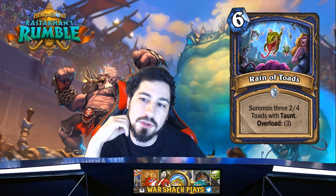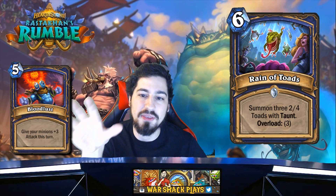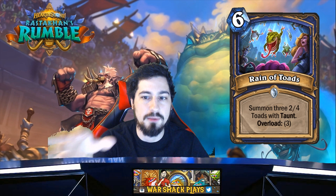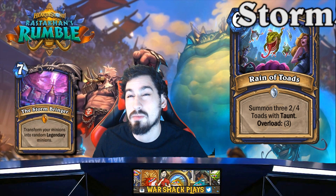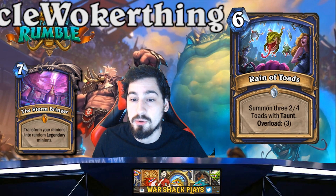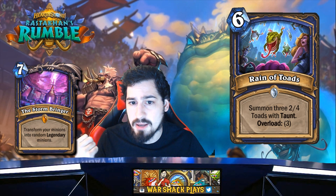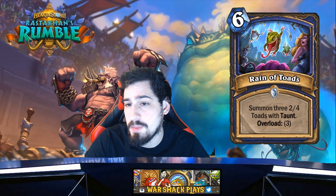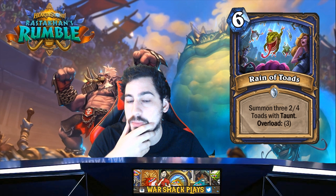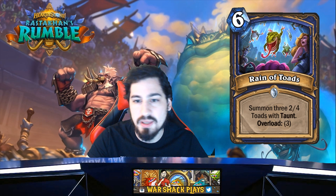They made it six mana with Overload 3, so you can't play this on six and then Bloodlust the next turn. Whenever I think of summoning a lot of minions for Shaman I always combine that with Bloodlust and Flametongue Totem — things that buff or transform the board. I think it'll see play — maybe in some token Shaman or buff Shaman. Will it be the best card ever? I don't know, but it'll find its way into a couple of decks and not be terrible.